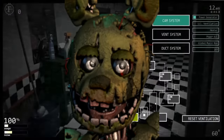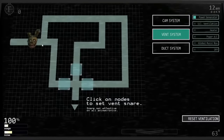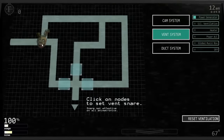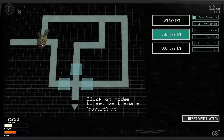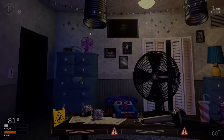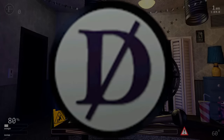Springtrap crawls through the vent at the same speed and formula as Withered Chica. He ignores the vent snare, and when he gets to the vent opening, you will see him through the top of the vent. If you raise the monitor he will jumpscare you, and if you close the vent he will be sent back. He won't enter if Withered Chica is blocking the way. Deal with him the same as the other vent animatronics — close the vent door every time you lift the monitor. He cannot be disabled using the death coin.